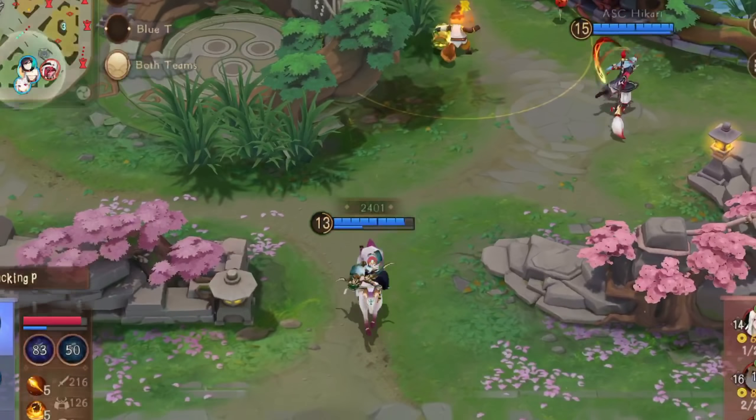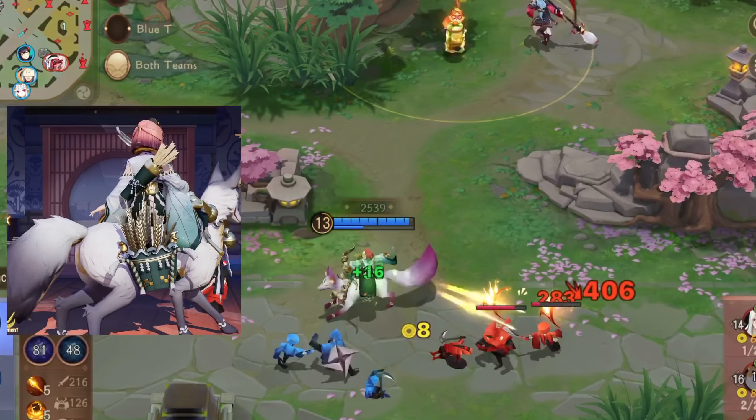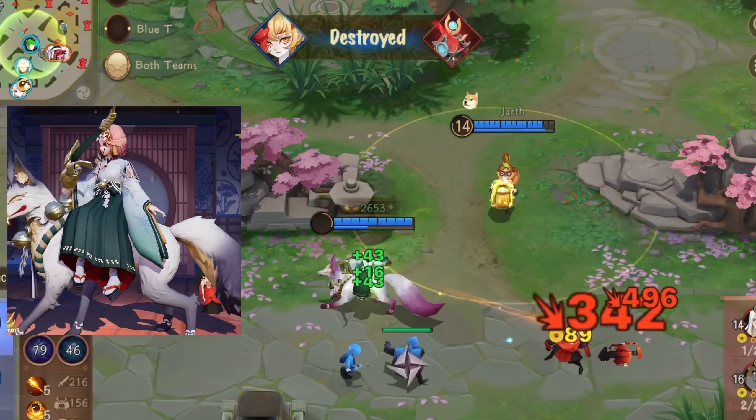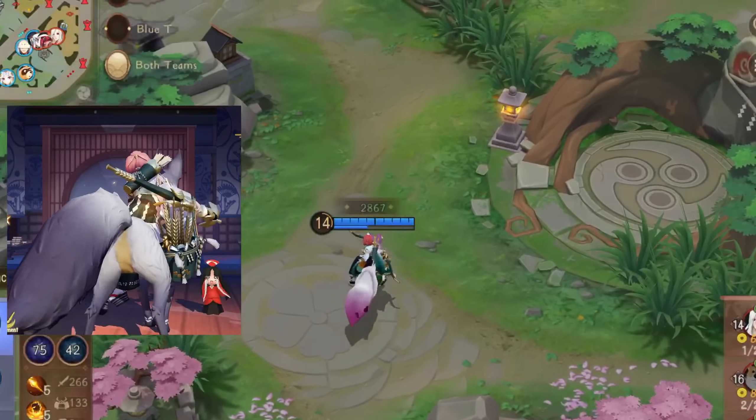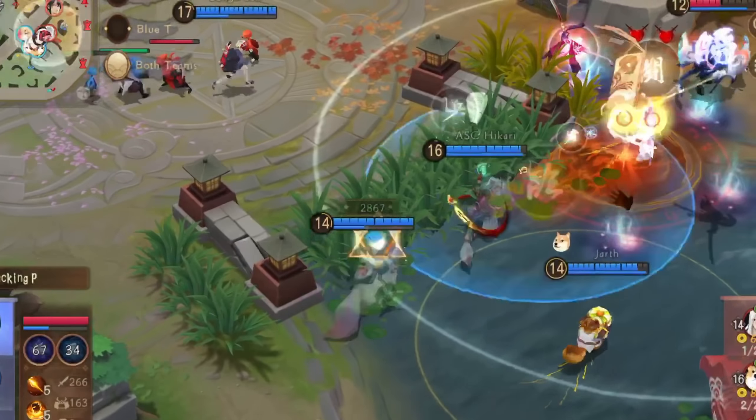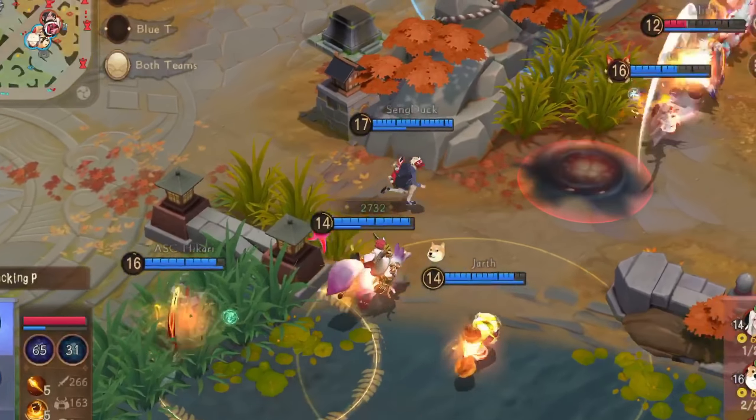Also, her fox is white and purple, which is different from the interface. In the interface, her fox has no purple — it's just white and gray. The effects are still the same as the original skin.